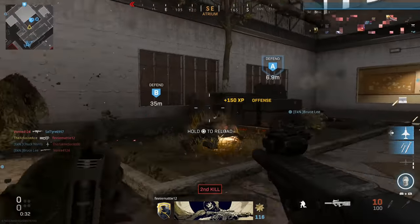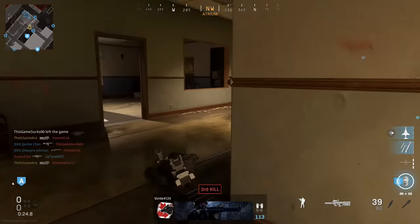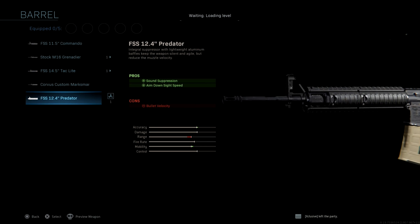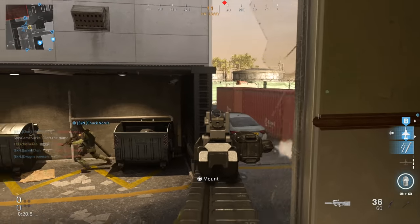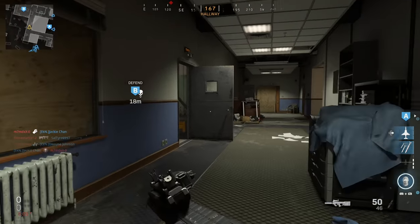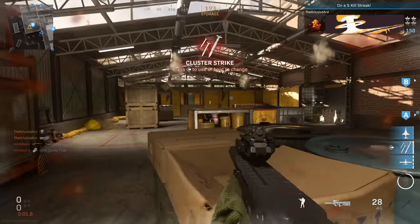That covers the MP5. Moving on to the M4 barrels that have an unstated range change: the 11.5-inch commando barrel, the shortest one, reduces your damage range by 15%. The 14.5-inch tac light barrel reduces damage range by 10%. Finally, the 12.4-inch predator barrel, the suppressed one, reduces your damage range by 25%. Some of these have a really massive effect on damage range, and I feel this should be explicitly stated within the attachment description.